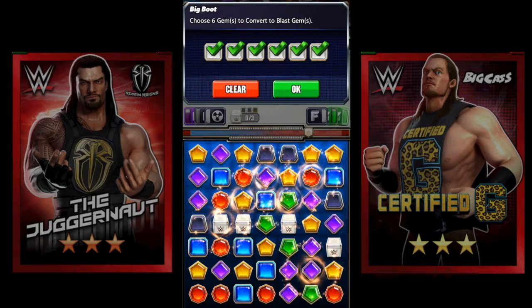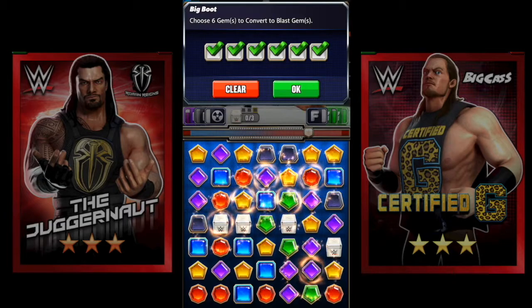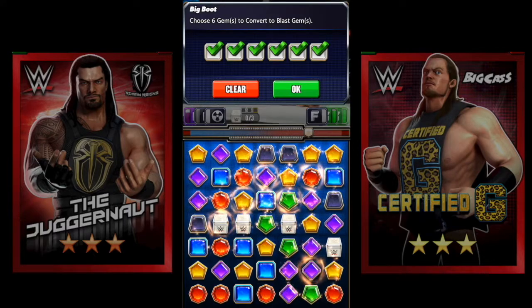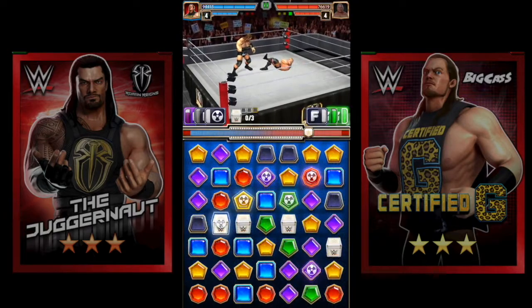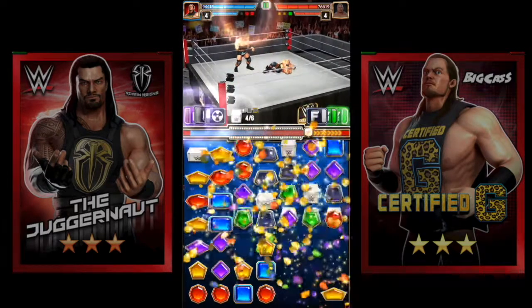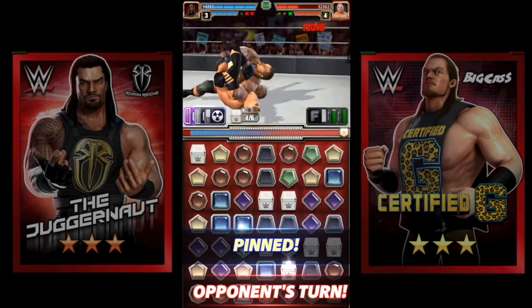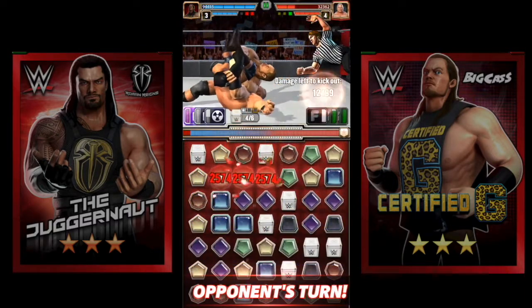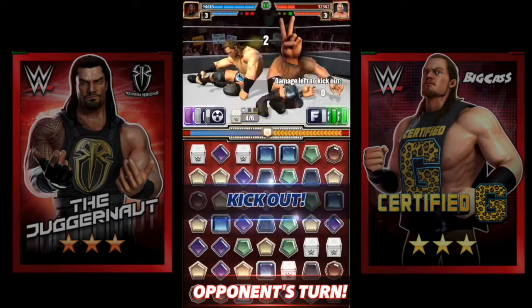I'm going to use the four-spot here to pop the top and the bottom, and that pulls in some extra blacks and red damage. Hopefully that'll be enough to keep him from kicking out — he's currently at 76. Let's see how much damage we can pull off. And he kicks out.